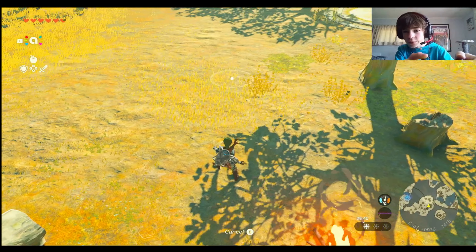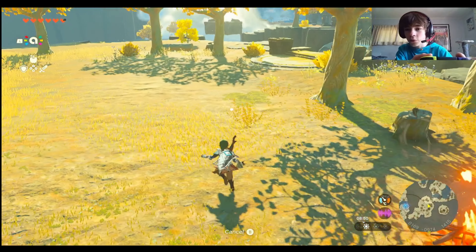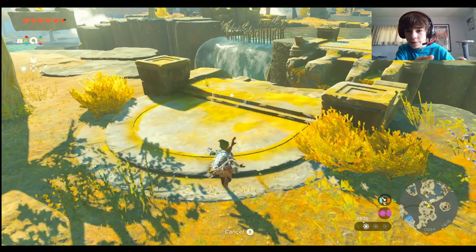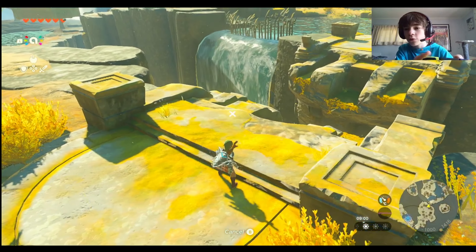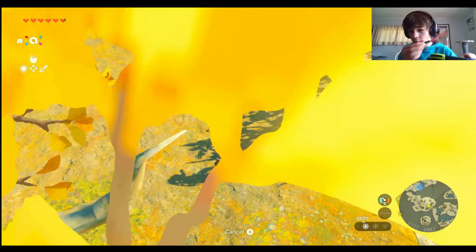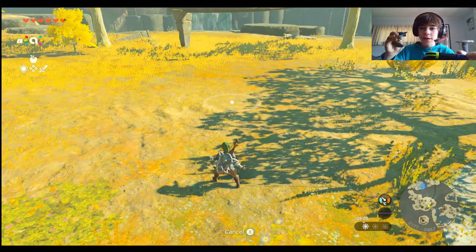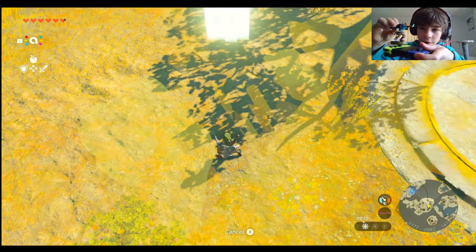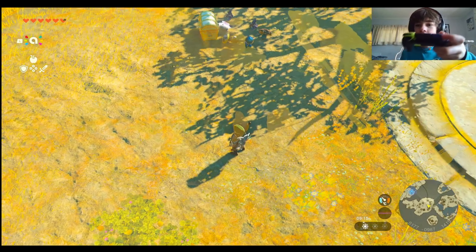This dot is where the loot will spawn. If you have it over here, for example, it might fall off the side and you'll lose it. So what you do is find stable ground, then get your amiibo and place it on the right Joy-Con there, hold it, and then it spawns in.